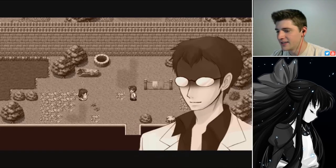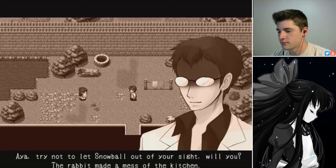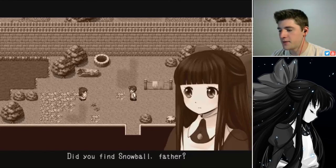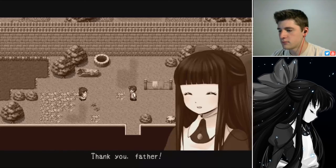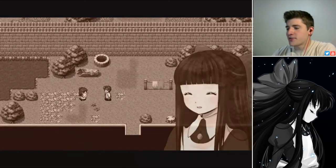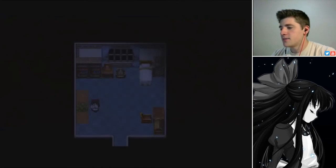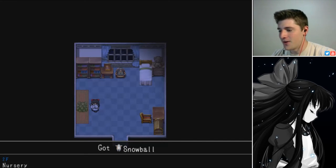Apparently our crazy doctor dad was able to heal Snowball. Apparently Maria's a good cook. Because our mad father looks like such a good guy here — helping out Snowball, nice to Maria, not cheating or anything. And then he killed a bird and it probably escalated from there. Let's go save father! We got Snowball. Are we going to pull a Zelda and throw Snowball in the backpack or something?